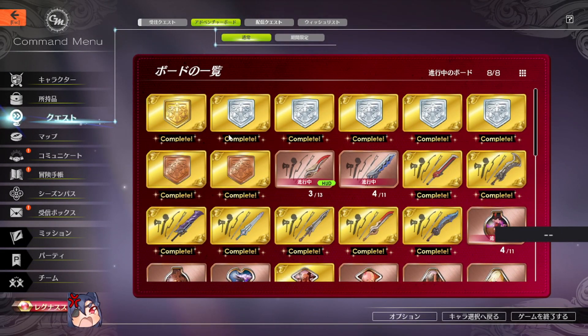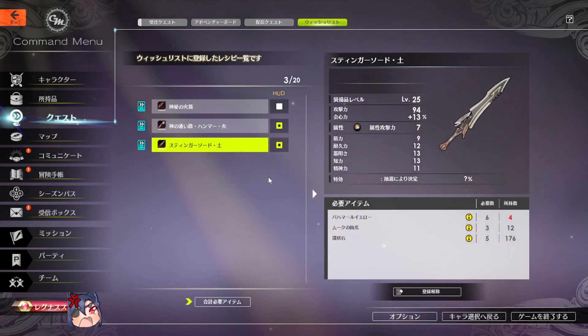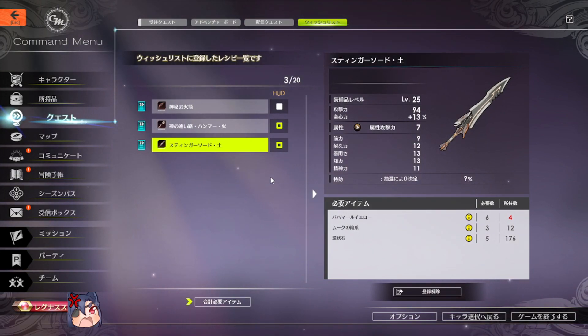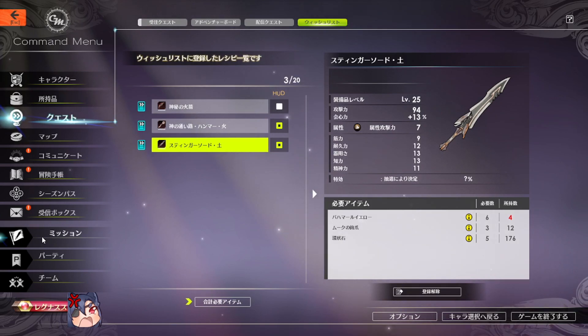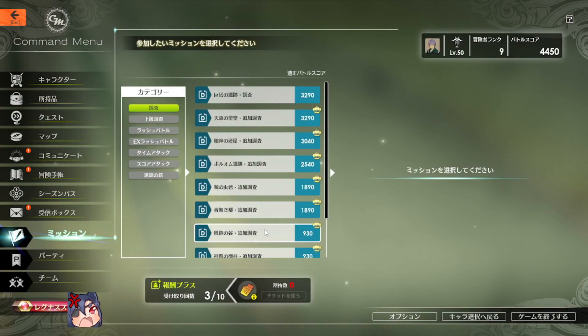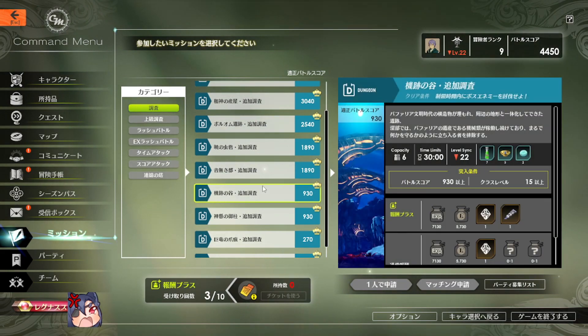That is it for the fire weapon. Now let's move on to the earth weapon. The first material for the earth weapon are Bahamar yellows, and they are only obtained from the 930 gear score dungeon — except this time you will have to run this dungeon instead. You will need six of these materials, so it will require three runs using tickets or six runs without tickets.